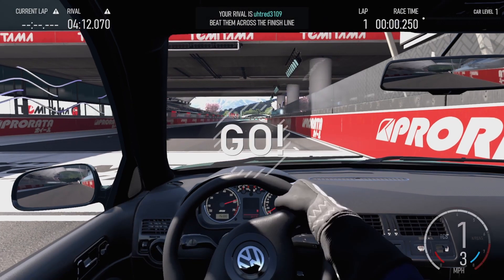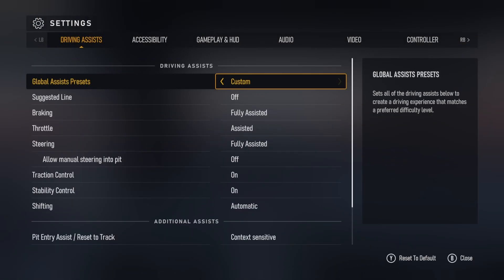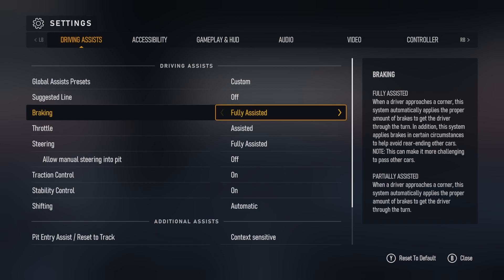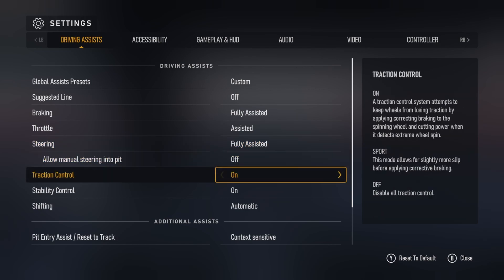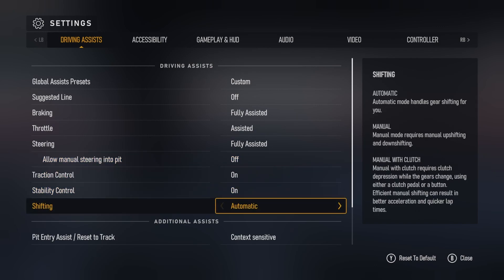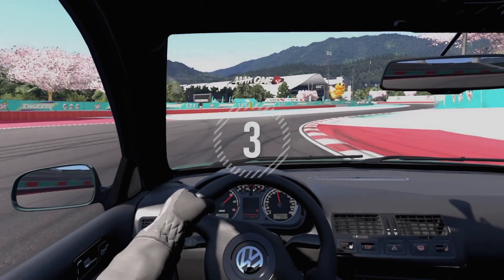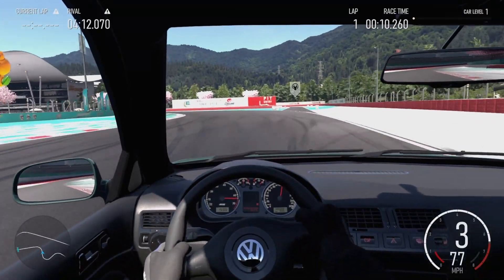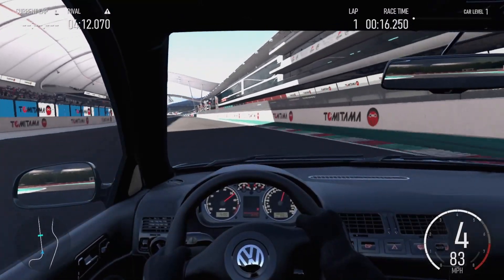I'm narrating over a recording I did on the Xbox. Go into your settings — I've got fully assisted on everything. Throttle assist fully on, you want traction control and stability on as well. I tried it with them off and on Sport but when the computer's driving it doesn't seem to like that. Also make sure the manual pit lane option is off, otherwise it'll keep driving into the pits. I selected Skip Lap to get a flying lap rather than starting from a standing start.